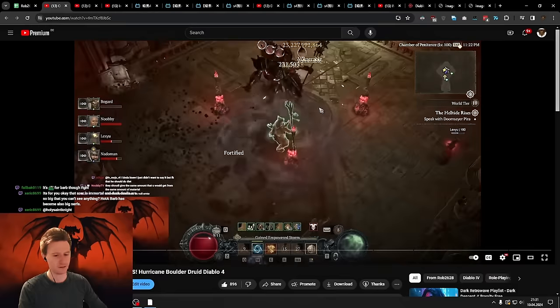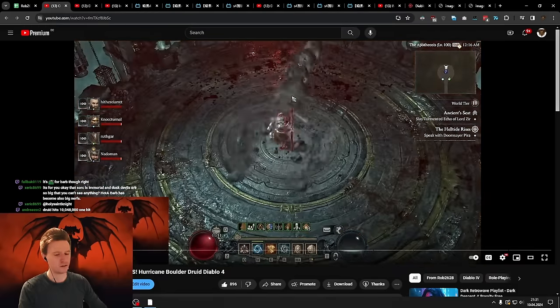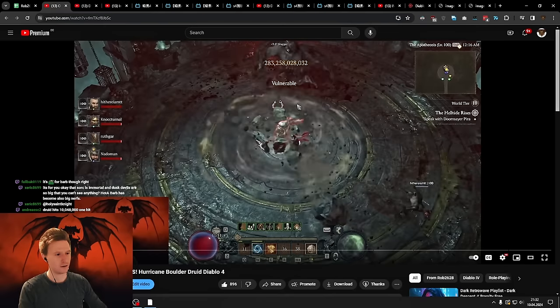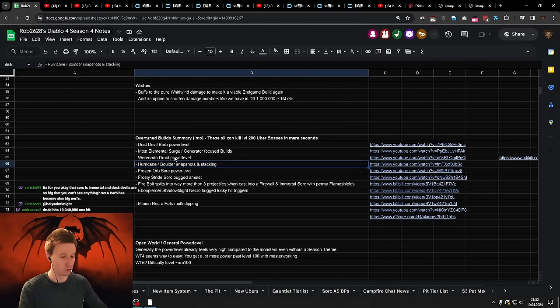It's pretty strong. You can see — what was that hit for? Like 200 — half a quadrillion, I think, whenever we hit this guy. You see here 283 billion damage. That's the broken Druid build.